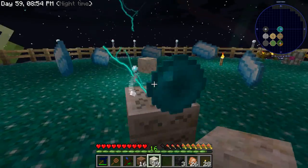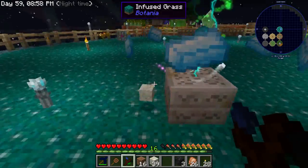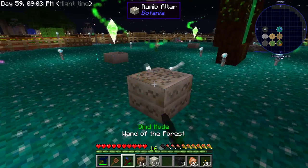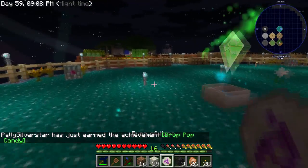Now that's done. We toss the living rock on top, then right-click — and boom! We now have a rune of mana.